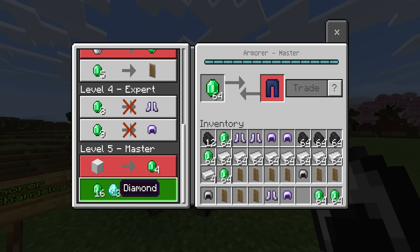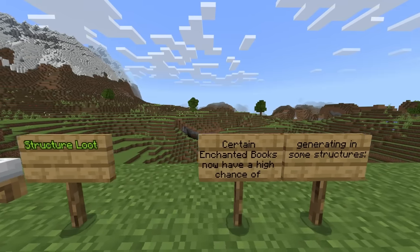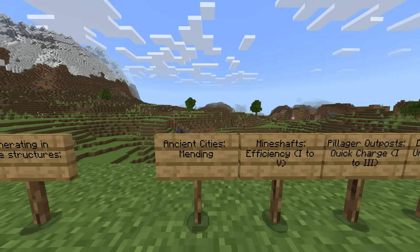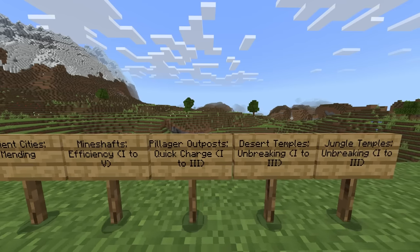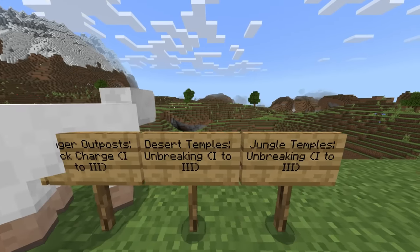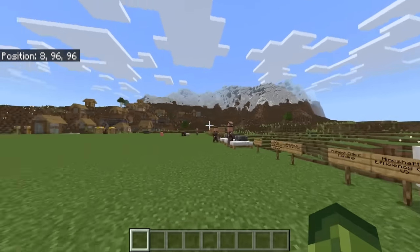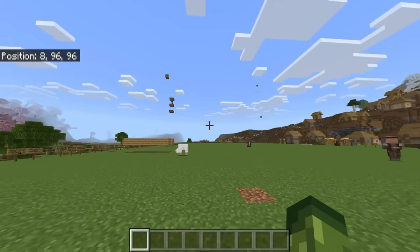Changes to structure loot: certain enchanted books now have a high chance of generating in some structures. Ancient cities can get mending in abundance. Mineshafts will produce efficiency 1 all the way up to 5. Pillager outposts get quick charge 1 through 3. Desert temples get smite 1 to 3. Jungle temples get smite 1 to 3. All of this is taking away the RNG factor from Minecraft. It's not final, but it's more than likely going to be introduced.